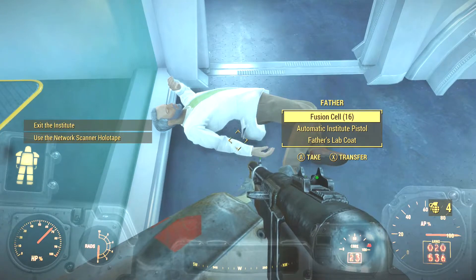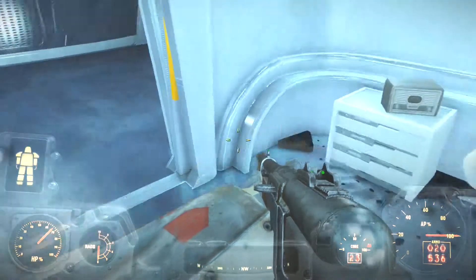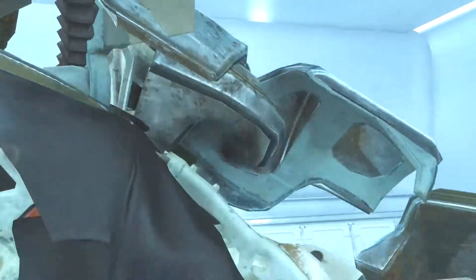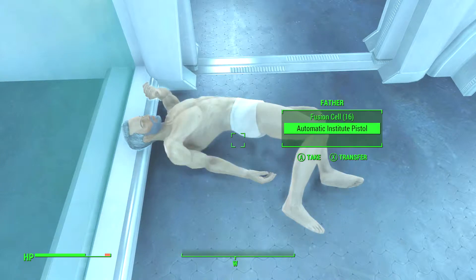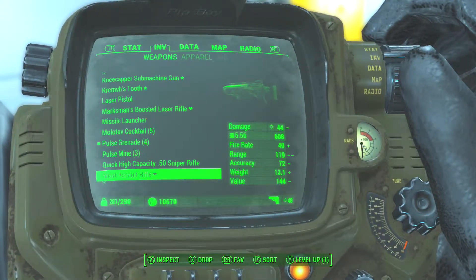So I killed him, and he has some stuff on him: fusion coils, fusion cells, and then Father's lab coat. But I was looking around and there were no enemies. There were times when I did kill him and all the little red squares would pop up on the radar, and then there would be about 40 people downstairs trying to shoot me — it's not very fun.